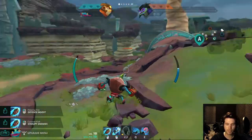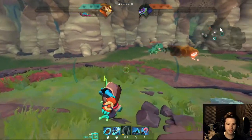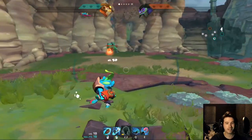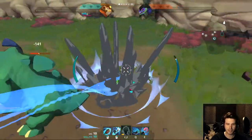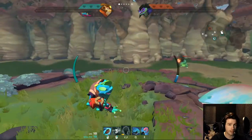Seems to do quite a bit of damage. His right click can be activated twice — first time he jumps up into the air, the second time he kicks down. Should be pretty good both for initiation and for escape.